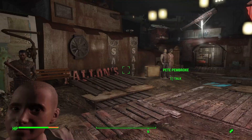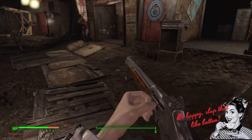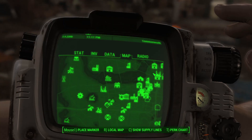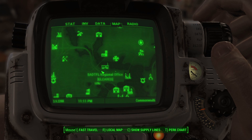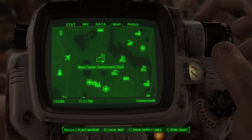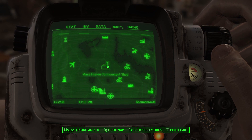Hello, everyone, and welcome back to another episode of Let's Play Fallout 4. In this episode, I think we're going to be doing a little bit of exploring just so we can get a few more materials. I was thinking of checking out the Mass Fusion Containment Shield, because I don't know what the hell it is, or if I ever did, I've forgotten, and I want to know.